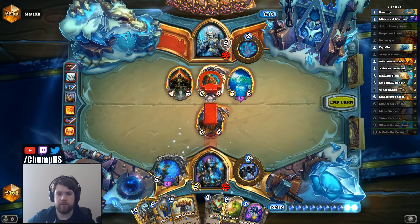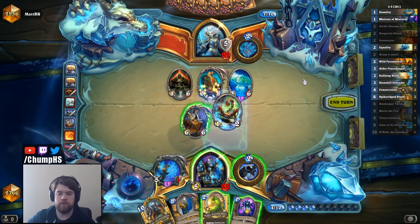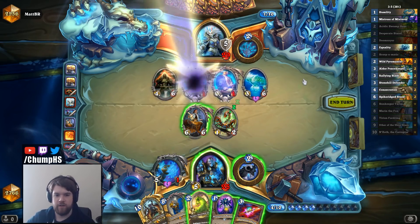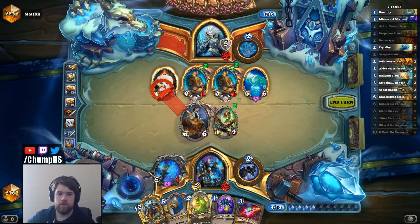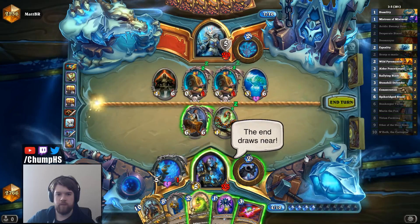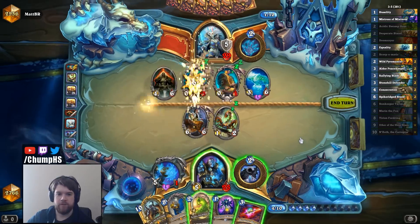I guess I'm just going to double Desperate Stand here. It does give him a 1-health thing that he can use his Hero Power on, but I still get a treasure out of that, so I think it's fine. I'm not sure how much I want to play this one. This could be a matchup that goes to fatigue. Do I want to kill this instead of one of these? I can kill both with my weapon if I really want to use my weapon like that. I guess I just want to make sure I get this treasure.